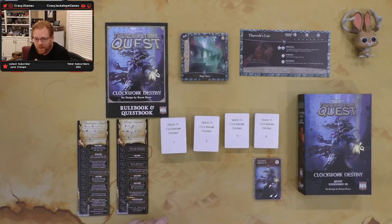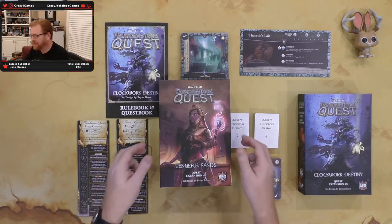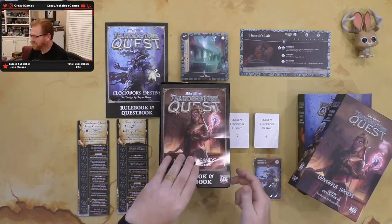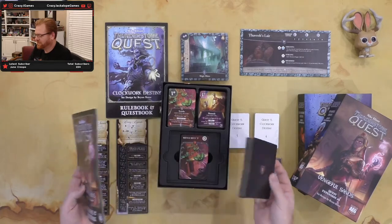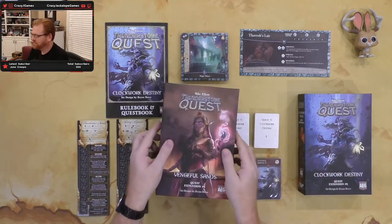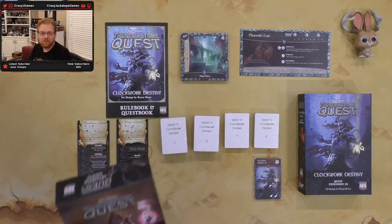I do want to go back to one thing on eight. When I got eight, I had the nice box and I said I would never use it. Well, I lied. I put my stuff in there just because I wanted to see how well it worked. Take a look at eight here — take the rule book off, see how well all of that fits in there. That's pretty slick. I'm really happy with the insert for these and how everything just slides right in there.